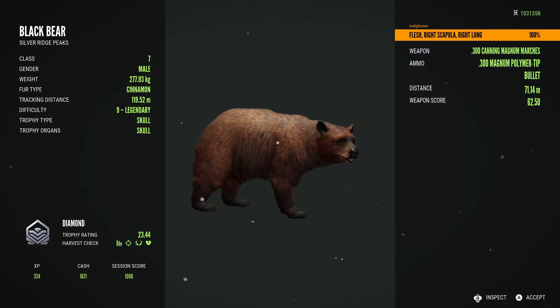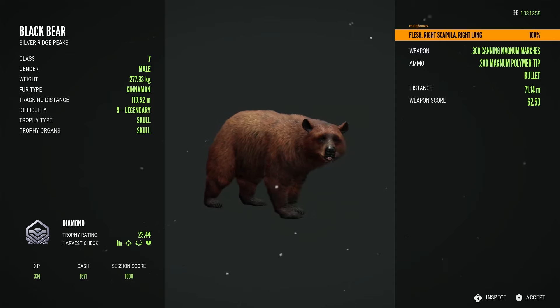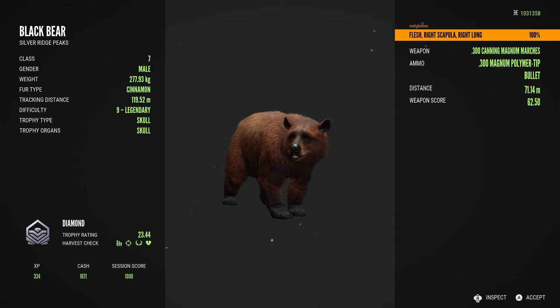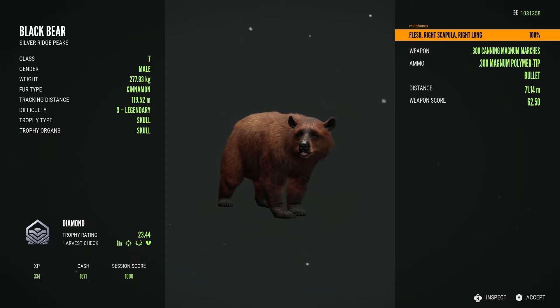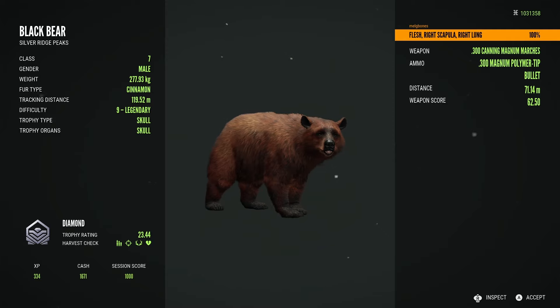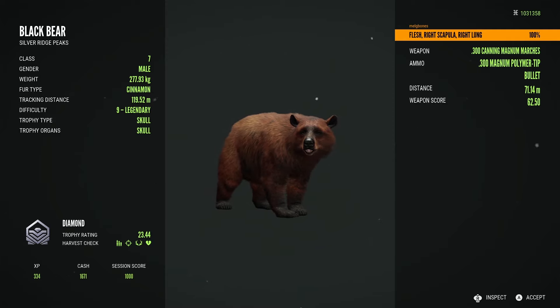Finally seeing what this guy scores - he's a 23.44 scoring diamond cinnamon super rare black bear. The shot was absolutely fine: flesh, right scapula and right lung. It hit the shoulder blade and just went into the one lung - that's probably why he didn't drop. But I was fully expecting him to drop at that range, and when he didn't I thought I must have done something wrong, shot him in the spine or something.